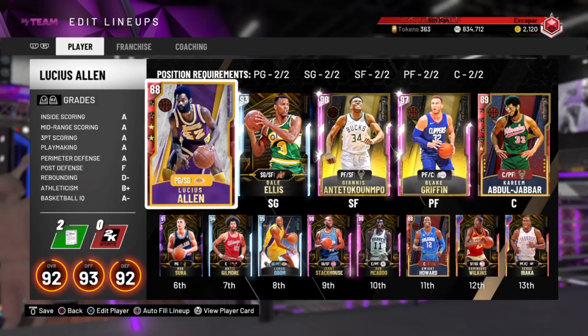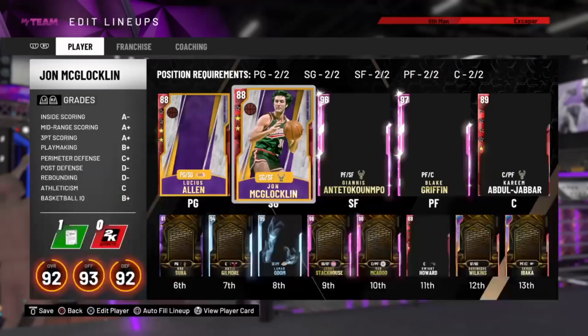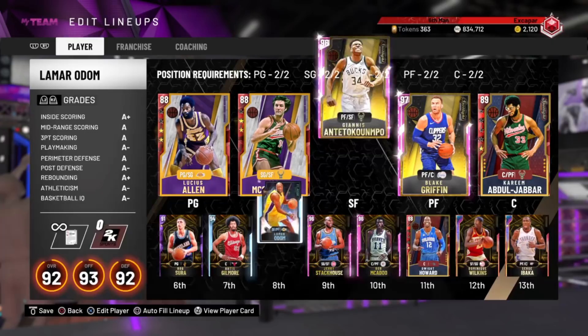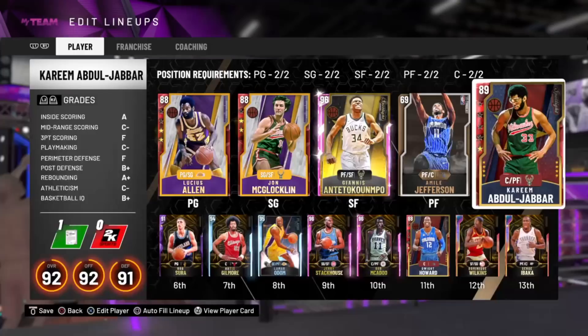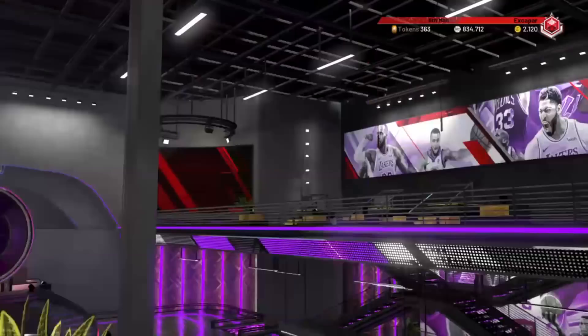I'm going to tell you guys about the lineups I ran. For a while I ran Lucius Allen and John McLaughlin, trying to evo those guys up, with Kareem obviously. Before I had Giannis, I was using Lamar Odom, who in my opinion is a very good substitute — nowhere near Giannis's level but still an amazing card. I also swapped Blake Griffin to the bench and ran Emil Jefferson because he can't get boards, which allowed a lot of offensive rebounds for Kareem.